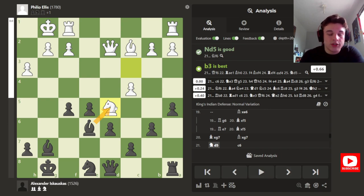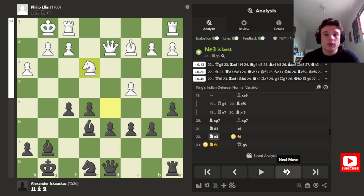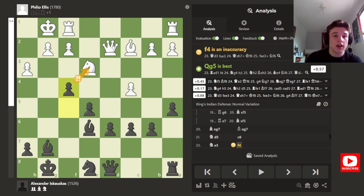Obviously I can't trade because if you're down material you can't go trading — you need to keep as many pieces on the board to create attacking possibilities. So I go c6 attacking the knight, which softens up the d6 pawn a bit, but my knight keeps an eye on it and I'm hoping to advance to d5 at some point. He goes to e3, I go f4 — gains a tempo and tries to cut off some of my opponent's defensive lines while opening attacking ones for myself.